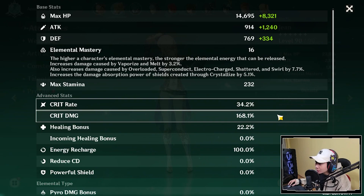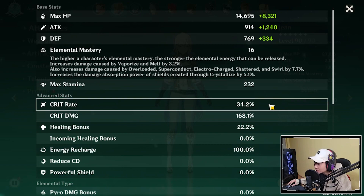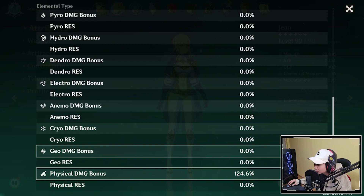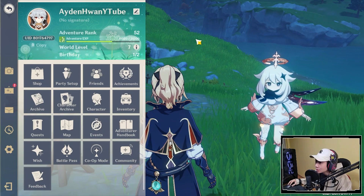For the attributes, she is at 34% Crit Rate and 168% Crit Damage. It is kind of low on the Crit Rate, but I'll make it work. The most important is going to be Physical Damage Bonus at 124.6%. This is Adventure Rank 52, World Level 7.